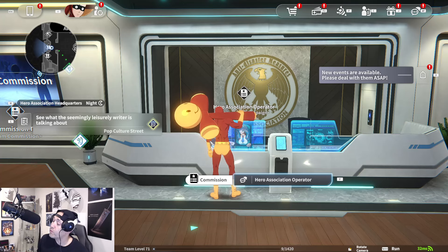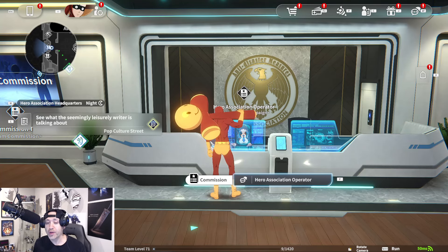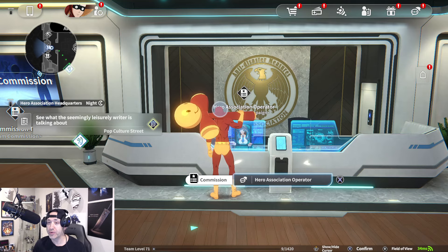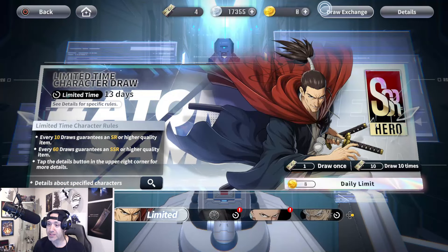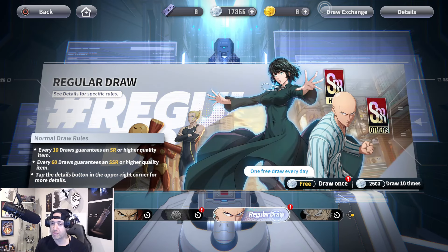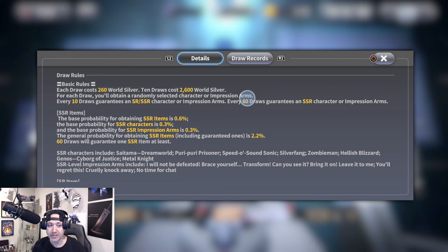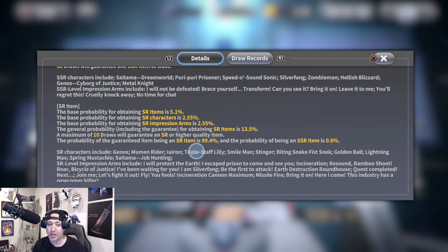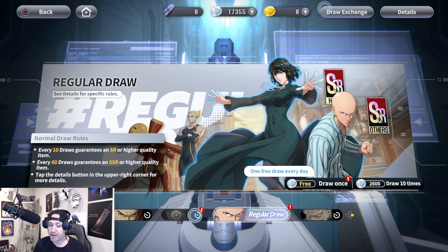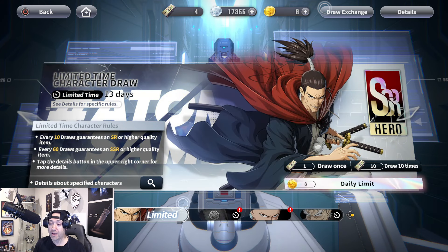Welcome back to One Punch Man World. Before I start my rebirth stream, I'm going to make a quick video about Atomic Samurai because I am hyped about this character. He is limited — if you check the basic draw details, you can see Saitama, Speed of Sonic, Silver Fang, Zombie Man, Hellish Blizzard, Genos, and Metal Knight are the only ones in that draw, so Atomic Samurai is not a non-limited character. He is in fact a limited character.